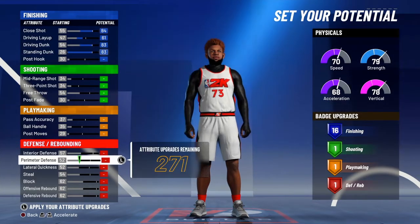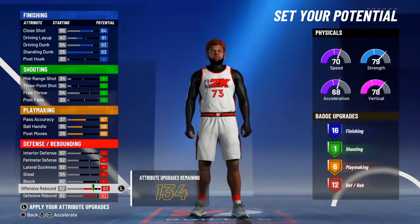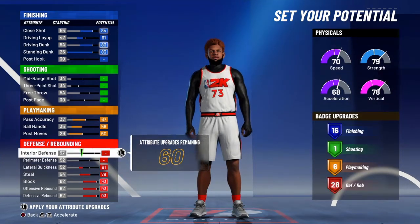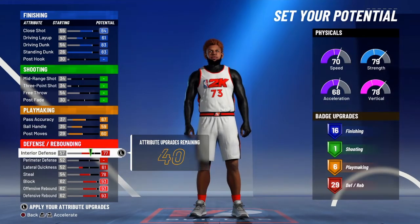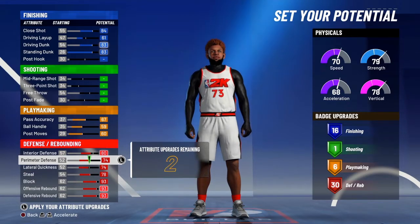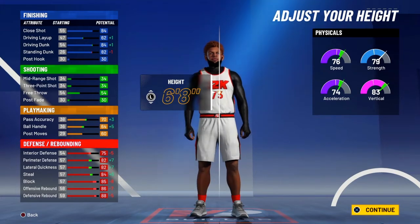You want to put your driving layup to 61 — that's very important, it gives you an extra finishing badge. Max out all your playmaking, and here you max out defense, offense, and blocks. For lateral and perimeter defense, you can put both of those to 75, and then your two-point defense to 80.